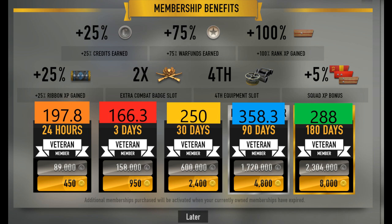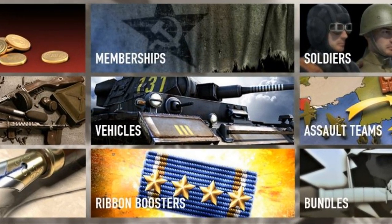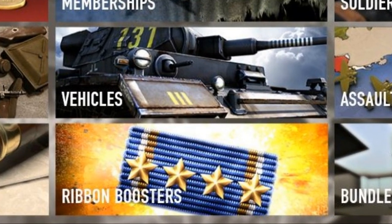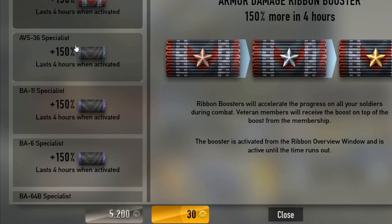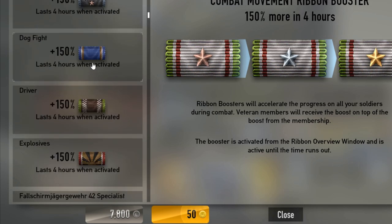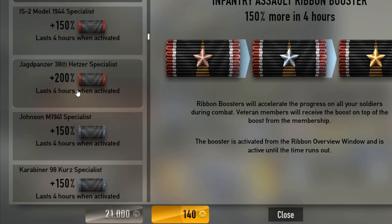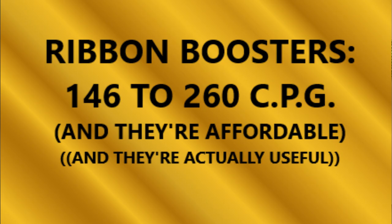This highlights a really important point: just because you're getting good value for your gold compared to what you would with credits, it doesn't mean that thing is worth buying to begin with. Ribbon boosters are commonly used by smart players to greatly accelerate the grind for specific items, and they have a CPG value of around 146 to 168, with a few ribbon boosters such as Chauffeur offering a CPG as high as 260, which combined with their low price makes them very compelling indeed.